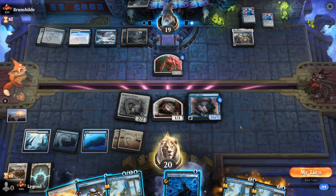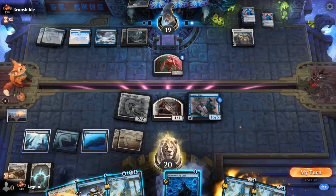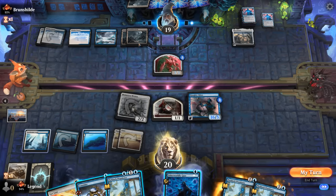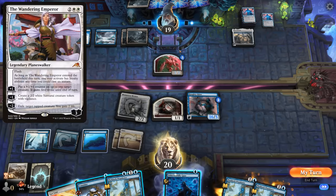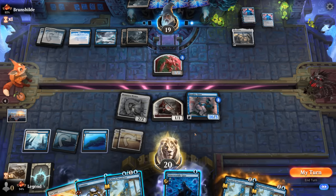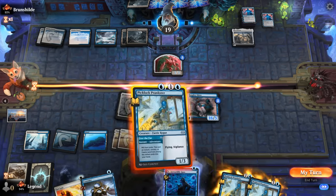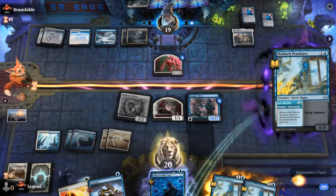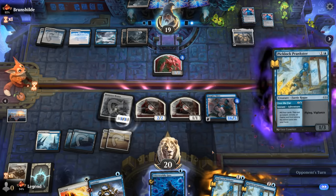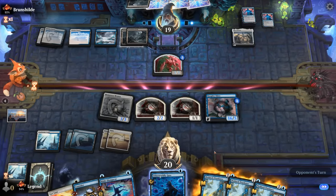There's a possibility the opponent has two-mana instant-speed removal or Wandering Emperor they're setting up — if it's two-mana removal they could respond to the Prankster, which is a reason to do nothing here. But we kind of want to use our mana and make more monks. We find a Make Disappear — that's huge, so now we won't tap out. The opponent plays Soaring City, which we can't counter, but we can try to counter Jace.